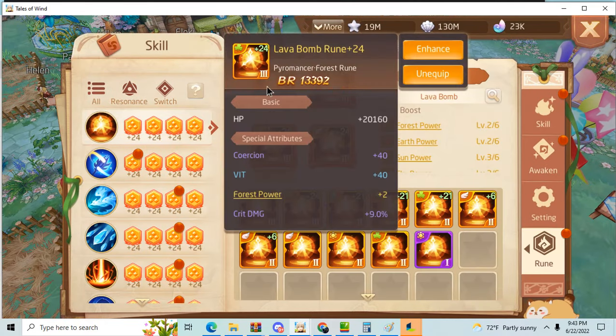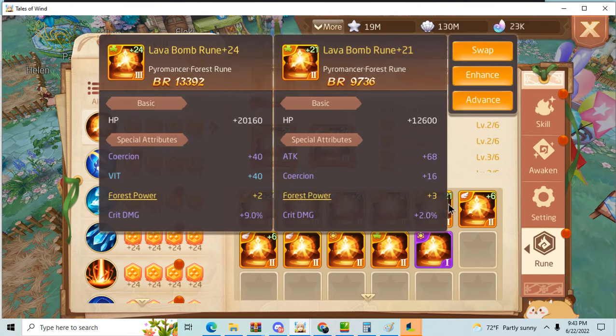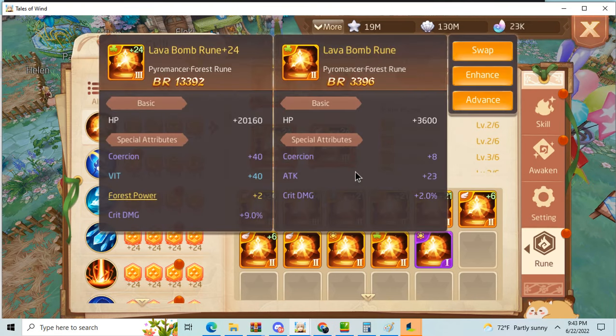As you can see here, this rune has coercion 40 and crit damage 9. This is a bad rune — or rather average — because 6% and 36 versus 40 and 9. For most people I would recommend enhancing this one, but for me I would not enhance it.